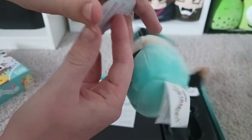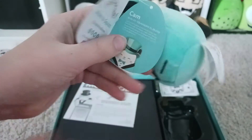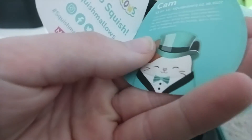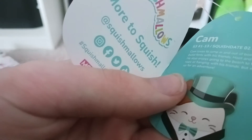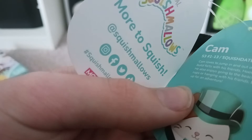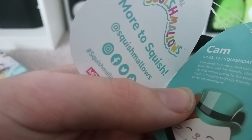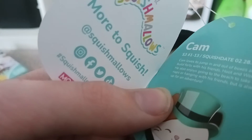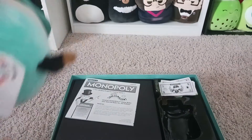There's a tag. It says: Cam loves to jump in and out of boxes and build forts with his friends, Hoot and Wendy. He also enjoys going to the beach to take cat naps or hanging with his friends, but is always up for an adventure. That's Cam the Cat.